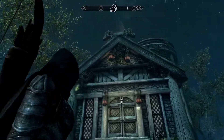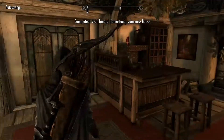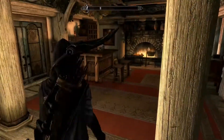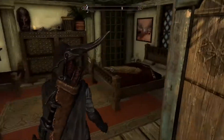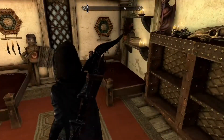And here is the house. Since I have purchased this house it has been one of my favorite houses and I will show you why. You got your little living room here and your kitchen, and then this is your bedroom. And if you adopt any kids, this will be their room as well.